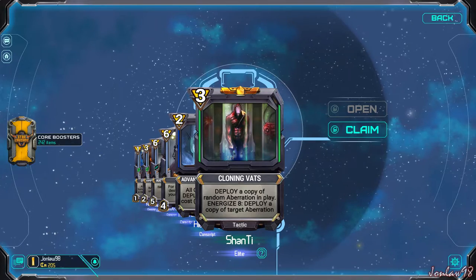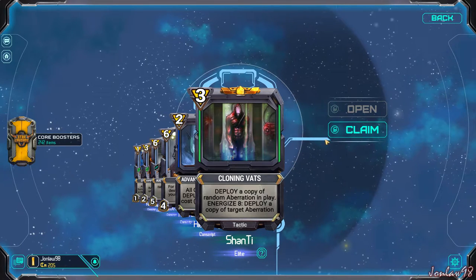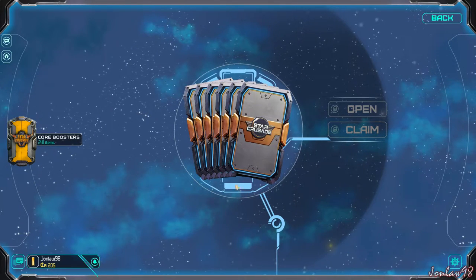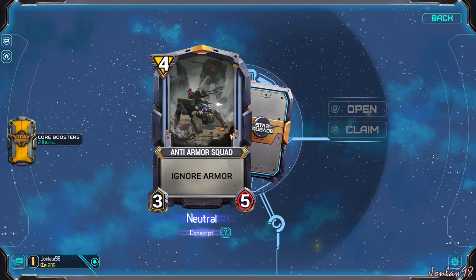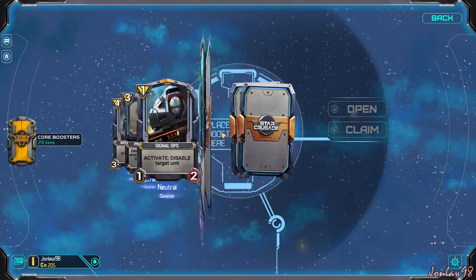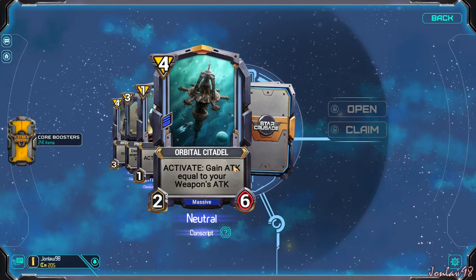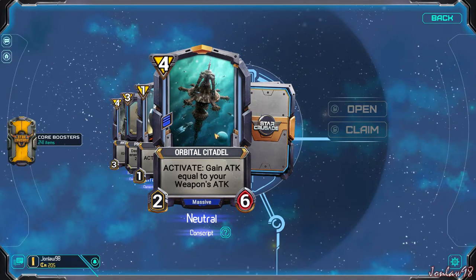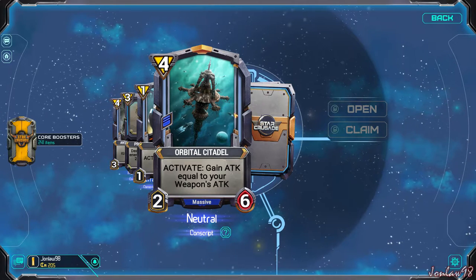And another elite. That's our first elite. Right now we are at two heroics and zero paragon — that's what we'll start counting. Ignore armor. Orbital Citadel — that's actually a kind of cool card. Gain attack equal to your weapon's attack, like on your commander. I assume that's what they mean. So this is essentially a weak start, but if your weapon's attack is high, it could essentially be a really good one.